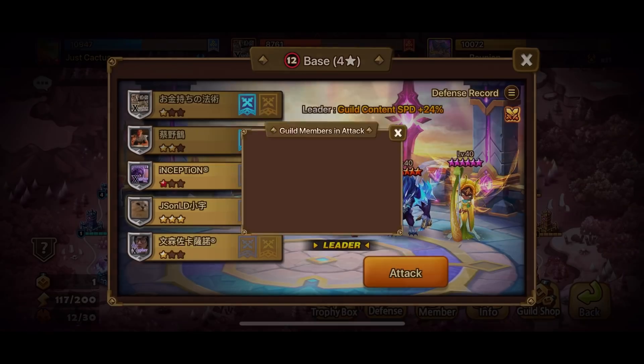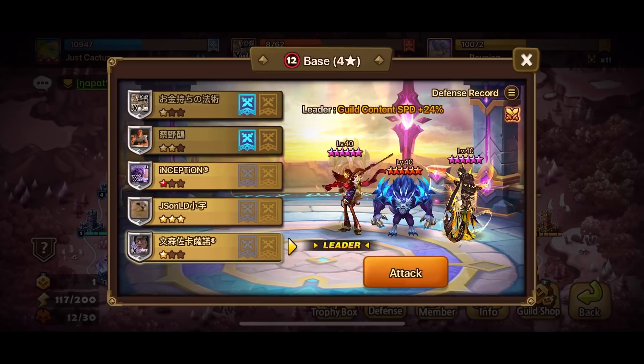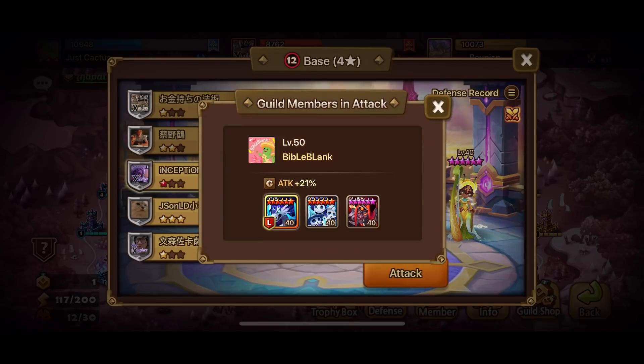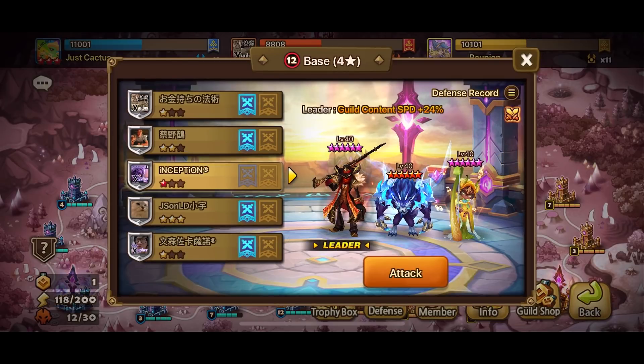Let's see what our guildies are bringing: H Wolf with Vigor, Lulu, and Sin; KL with Tractor, Lulu, and Malite; Bible Black bringing in Vigor, Khaki, and Lulu. Remember, we're showing you the teams that actually worked - special thanks to our guildies.